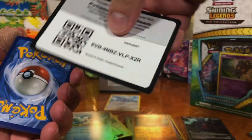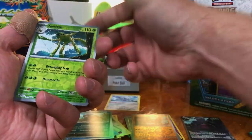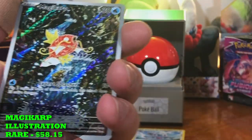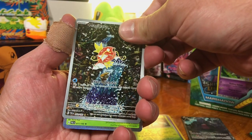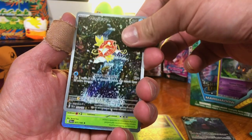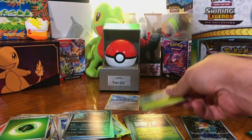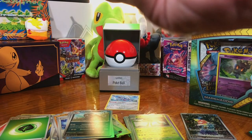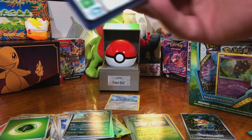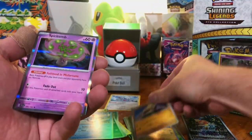Let's see if we can get some Magikarp or Tyranitar action. Spidops EX again — oh my gosh. We pulled the Magikarp! Holy cow — the Magikarp Illustration Rare! Nothing else after that — just Torkoal, Noctowl, and nothing.